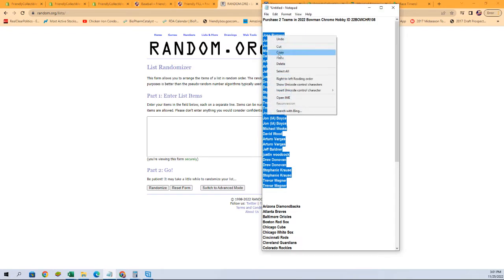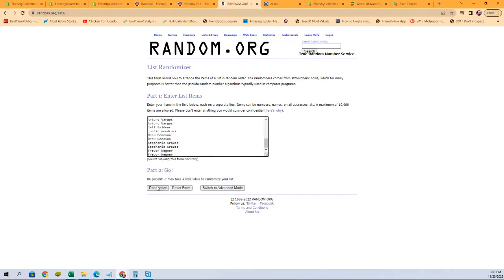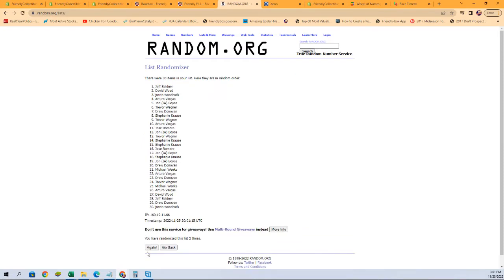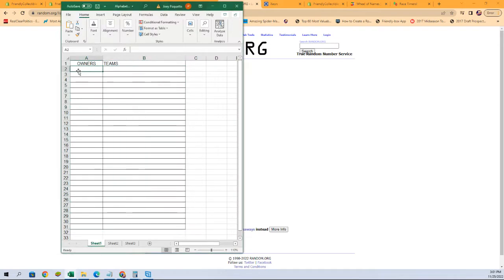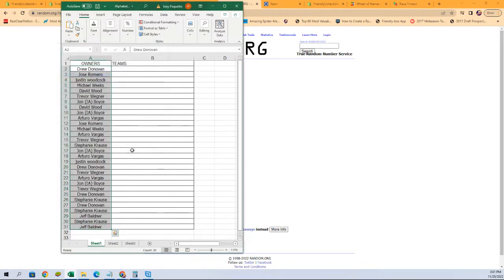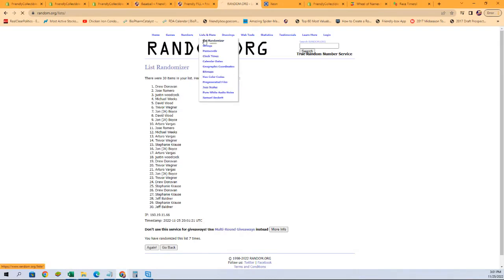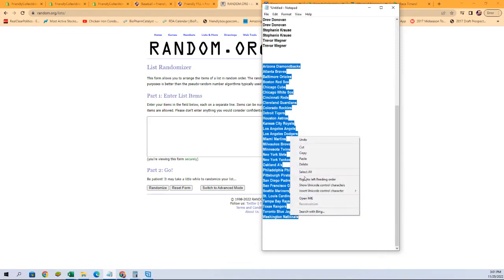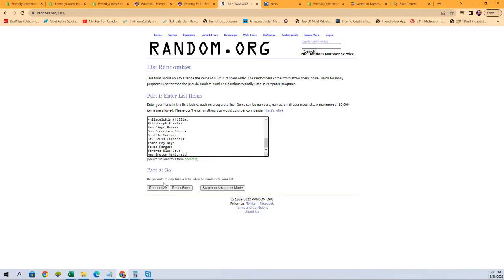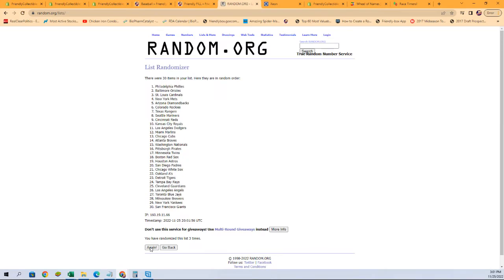Let's copy and paste those into the randomizer. Here we go — one, two, three, four, five, six, and seven. Now let's get those names over here. Let's go get the fresh randomizer and our team names, and we're going to do those seven times as well. There we go — one, two, three, four, five, six, and lucky number seven.